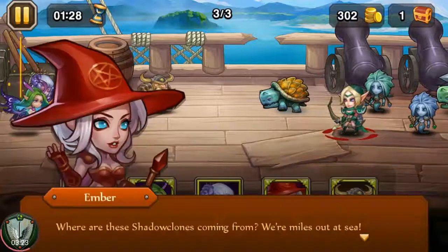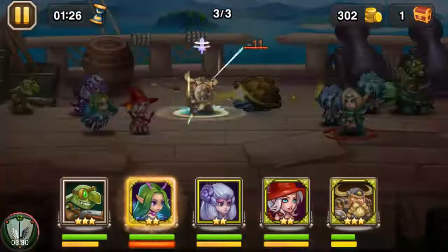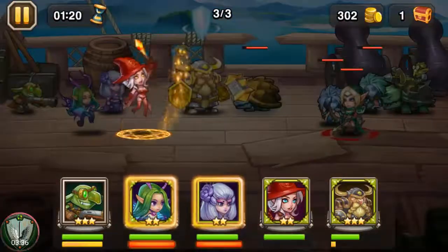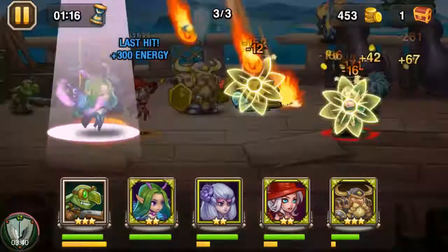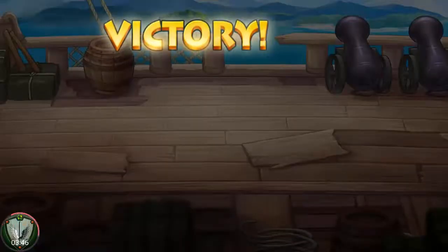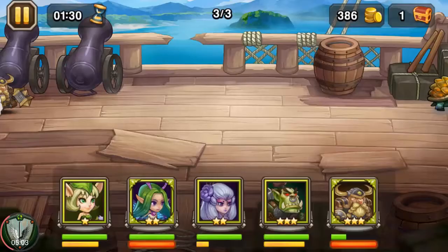When I get to the third stage I like to load up on all my specials. Where are all these shadow clones coming from? We're miles out at sea — they must have been stowed away in the cargo hold. We're gonna go Hulk mode with our dwarf and drop as much DPS as possible — let it rain, throw some tornadoes out, stun them, and it's all over. That was the mystic runner Gale.